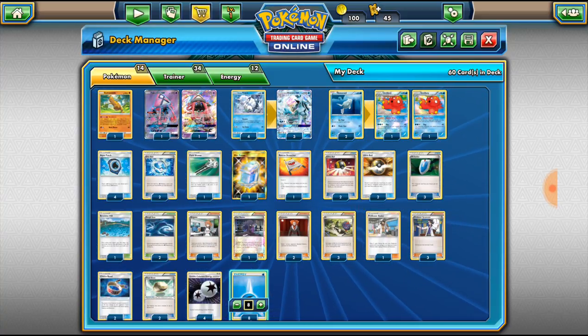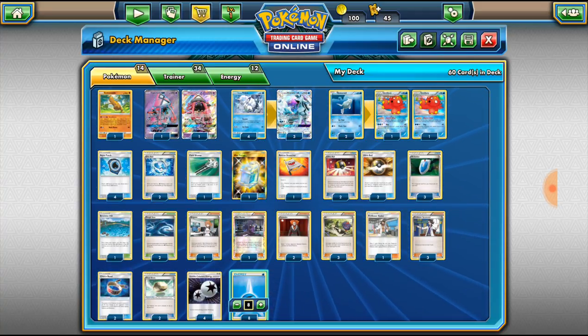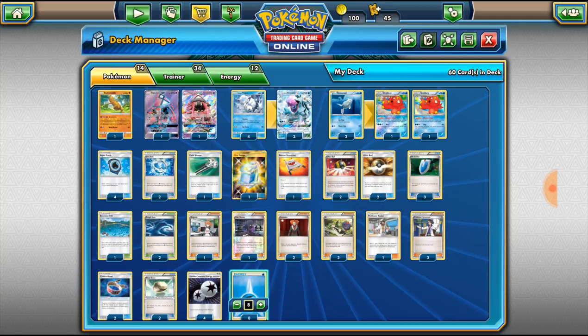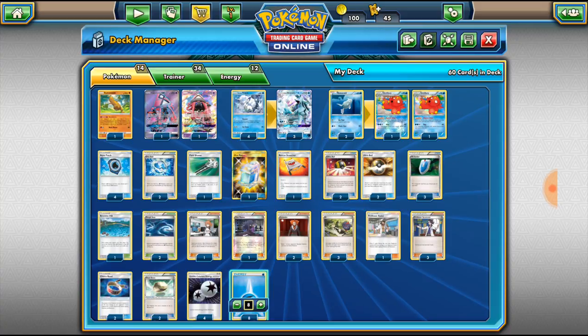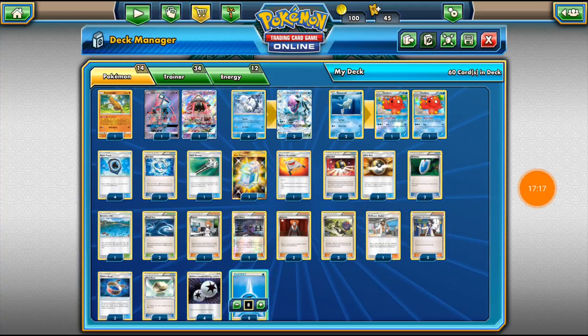That's the deck tech, guys! Hope you enjoyed it. Give this video a thumbs up, subscribe if you haven't already. Go check out EXP Awesome's channel — the link is in the description of the Battle Factory video, where you can see me using Alolan Ninetales against Lycanroc. I don't know which deck is better — comment down below and let me know: Lycanroc versus Ninetales, Wolf versus Fox. Hope you guys enjoyed, have an awesome day!